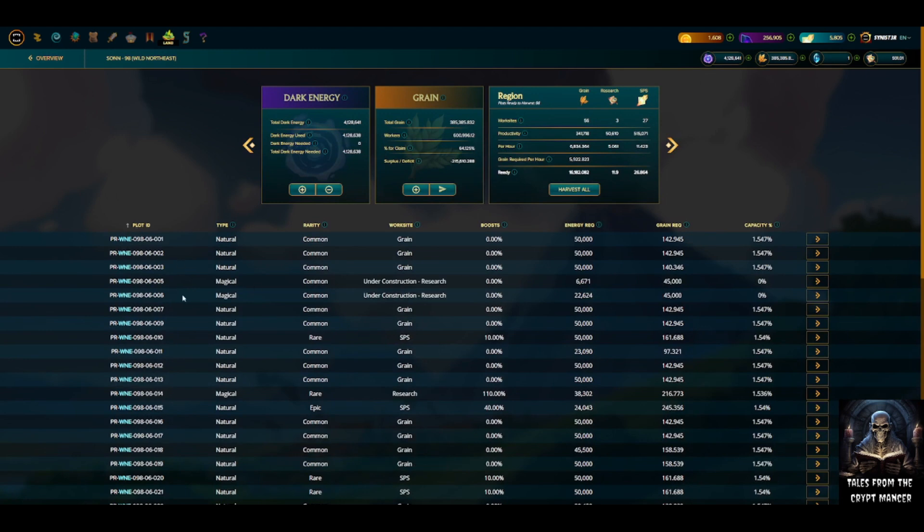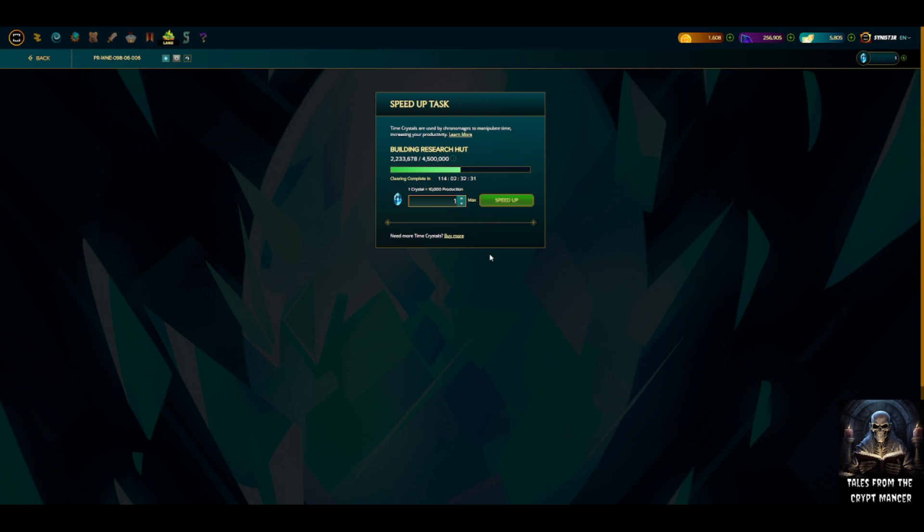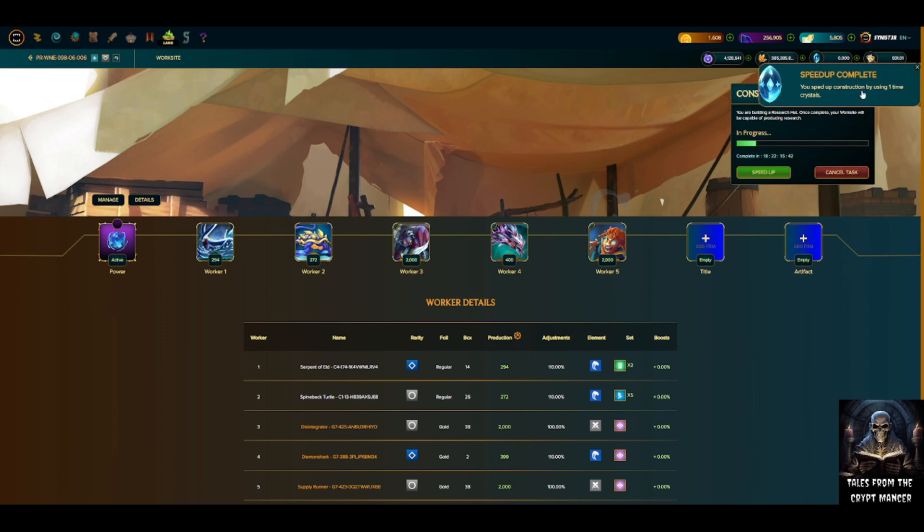We purchased a time crystal. Going back into land, production, our plot that's not updating — still says 114 days. I go to speed up, use one time crystal. One time crystal is 10,000 production, so it's going to take this from about 2,233,000 to 2,243,000. Let's speed it up and see what happens to the clearing time. Look at that — as soon as I applied the time crystal, this plot is now clearing in 18 days. It went from 114 days to 18 days!